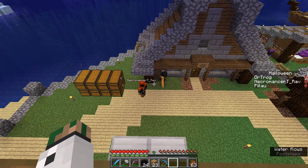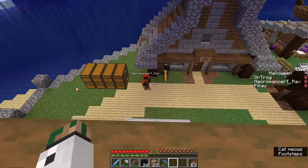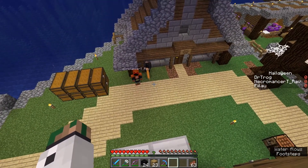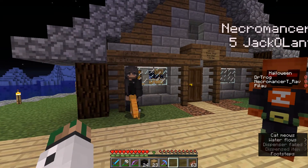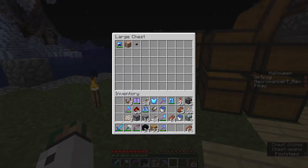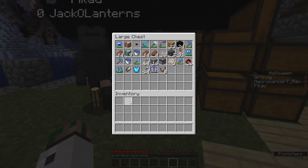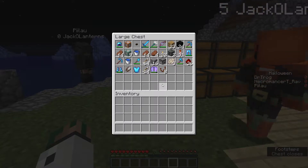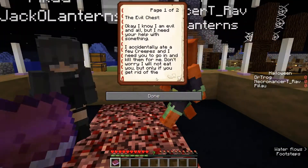Welcome to Raven SMP's second Halloween event. This one is a little bit different — I'll explain. This, if you guys don't know, is an angry evil chest. I'm just going to jump down. This is a little mini-game that I came up with and you will die — ideally, yeah, you will die for sure. So you should put all your stuff, even your food, in here.